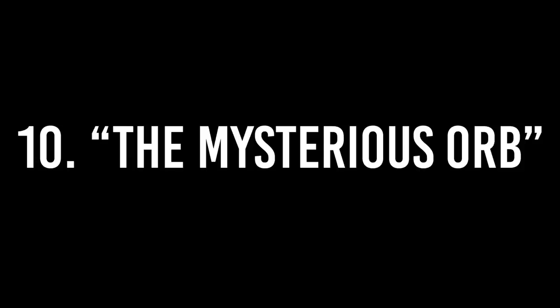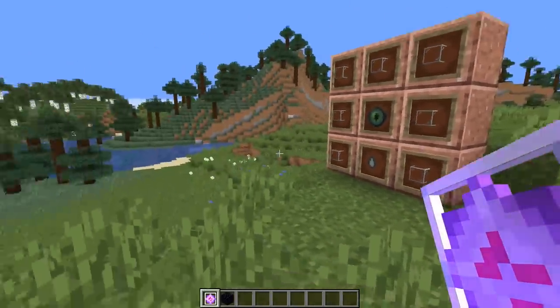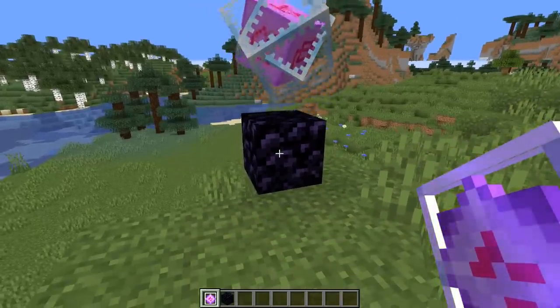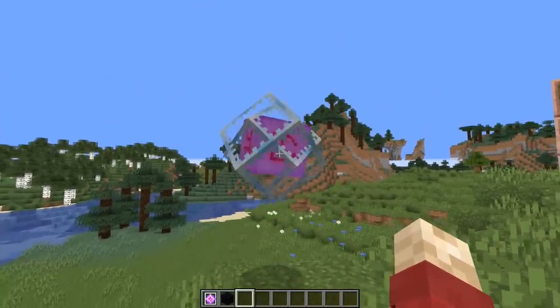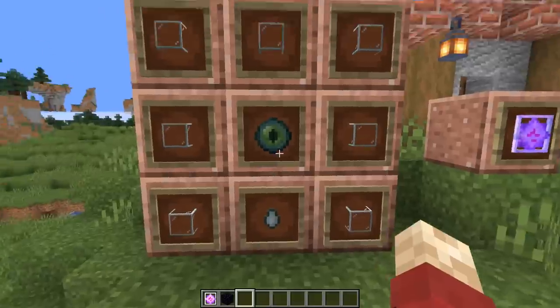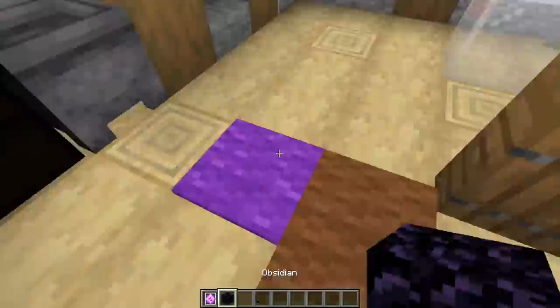Number ten: the mysterious orb. A lot of people don't know that you can actually craft end crystals — they look like this, and you find them in the end with the ender dragon. If you remove the obsidian, they just float on their own. You craft them with a ghast tear and an eye of ender surrounded by glass. Fairly simple but an expensive item.